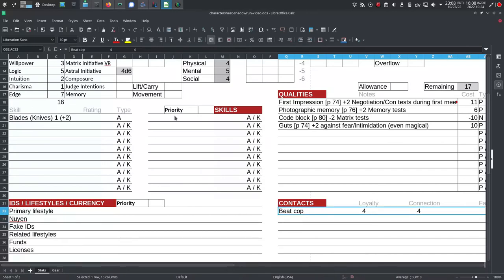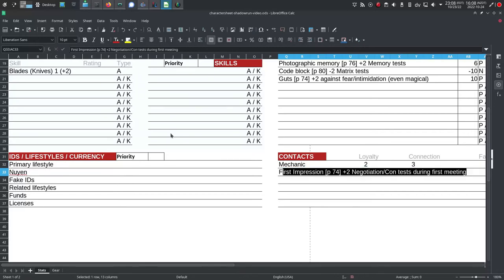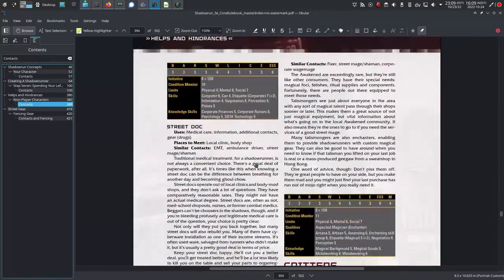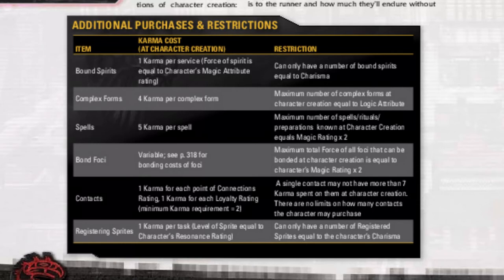Then again, maybe I don't want to spend it all on one eventuality or assume I'm going to get caught. Instead, maybe I have a mechanic contact with a connection rating of three and a loyalty of two — that's five spent — and a fence with a connection rating of two and a loyalty of one, just business. Whatever you decide, contacts are the way you're going to interface with the world outside of your own party. They're important — you want to have a couple of friends around to help you through tough times. Sample contacts are on page 390 that you can use or base your own ideas on. The additional purchases and restrictions table on page 98 provides six ways to spend excess karma along with associated restrictions.